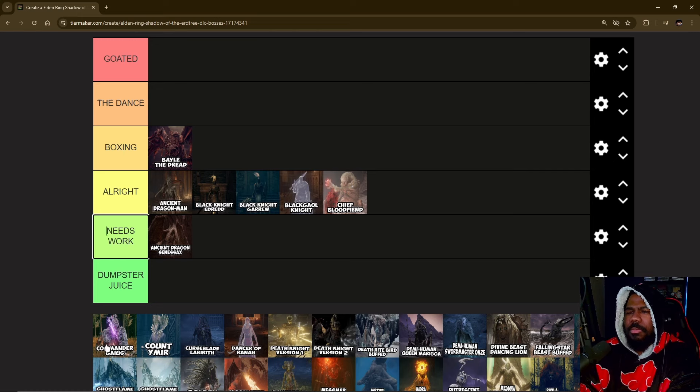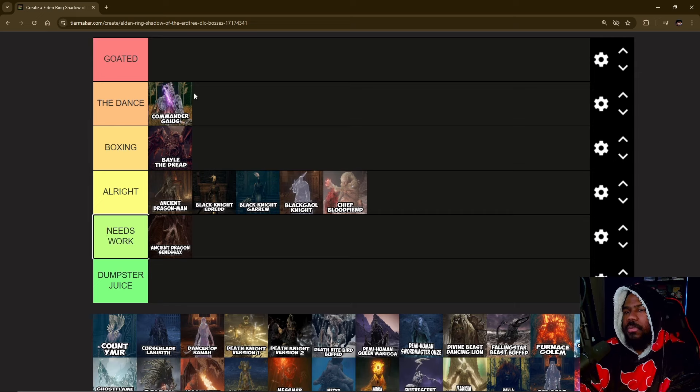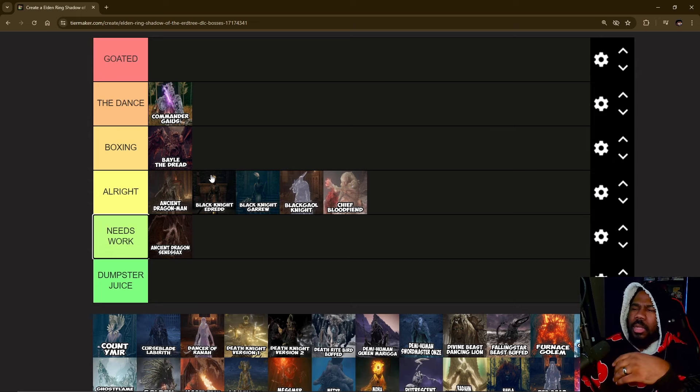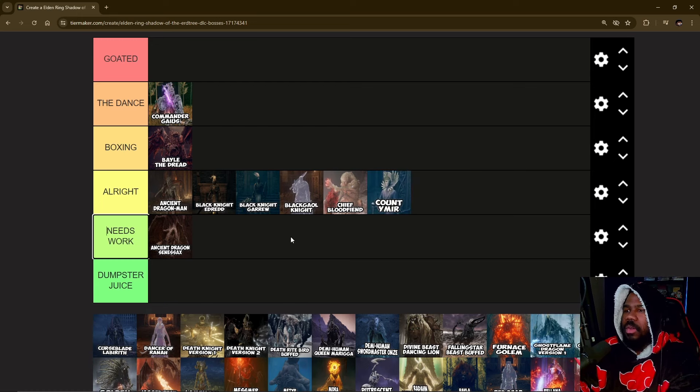Commander Gaius I actually really liked — it was a nice dance, especially once you got used to certain things. The only reason I wouldn't put this fight in top tier is primarily because of the opening charge attack. The hitbox on that thing is kind of wonky and requires a level of precision that a lot of players don't have. But the rest of the fight is solid — all his attacks have amazing telegraphs, and on top of that he has a bunch of attacks that prepare you for the final boss fight, which is a good thing.